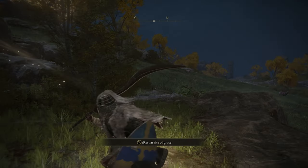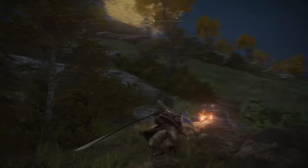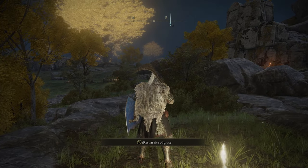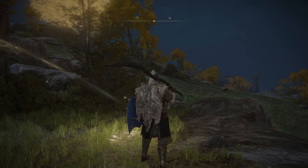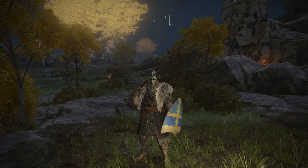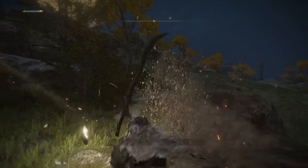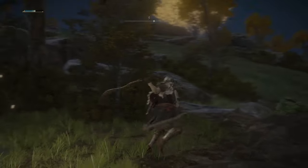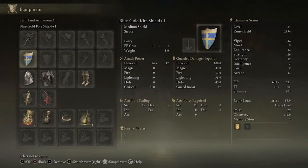I also checked out another weapon — I ranked up my stats enough to actually use it. It has some really cool heavy attacks and you can do that flip attack the boss did. I also figured out how to do those weapon arts. The reason I couldn't before was because you can't use them while holding a shield — put the shield away and you can do special attacks.